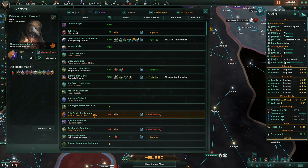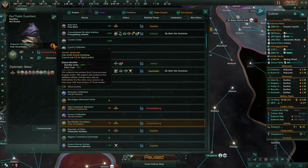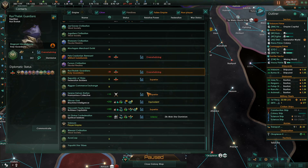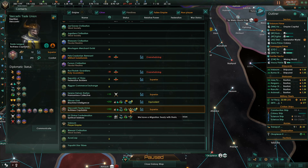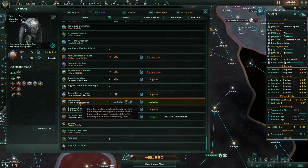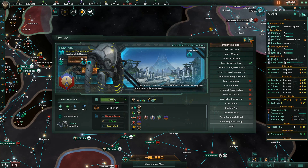Fallen Empires — Fanatic Xenophobes and Spiritualists. There's going to be a War in Heaven, isn't there? I've never looked into exactly what it takes to cause a War in Heaven, but it seems like those two ideologies would be at odds. This has Federation Association status with us. He's an Ocean World — not a candidate. These guys we have migration treaties with, and these guys we don't. They're machine intelligence — gestalt consciousness, they cannot integrate with other societies.